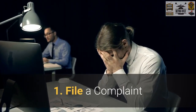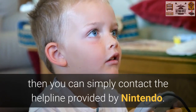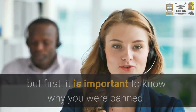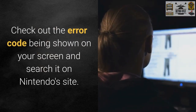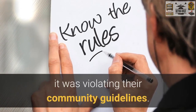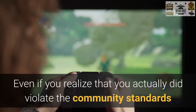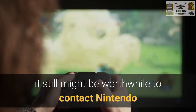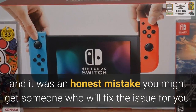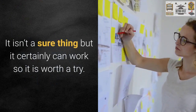Number one: file a complaint. If you think that you haven't done anything worth banning your console, you can simply contact the helpline provided by Nintendo. First, it is important to know why you were banned — check the error code on your screen and search it on Nintendo's site or Google. That should give you details about how you were violating their community guidelines. Even if you did violate the standards, it may still be worthwhile to contact Nintendo. If you're upfront and it was an honest mistake, you might get someone who will fix the issue for you.